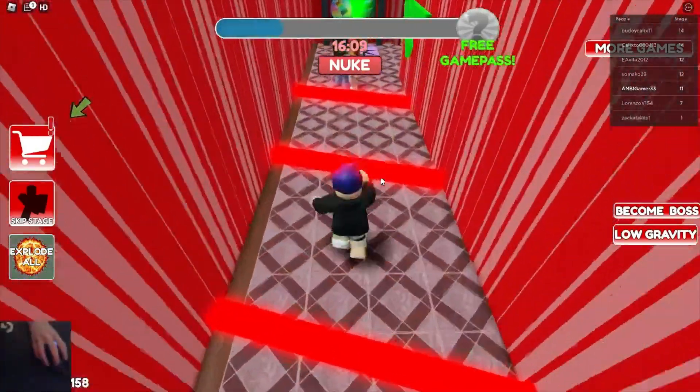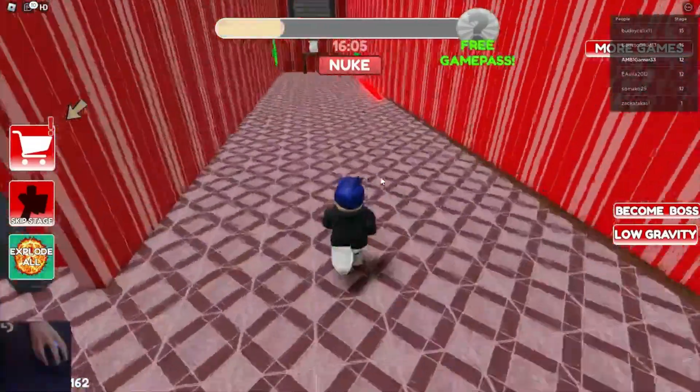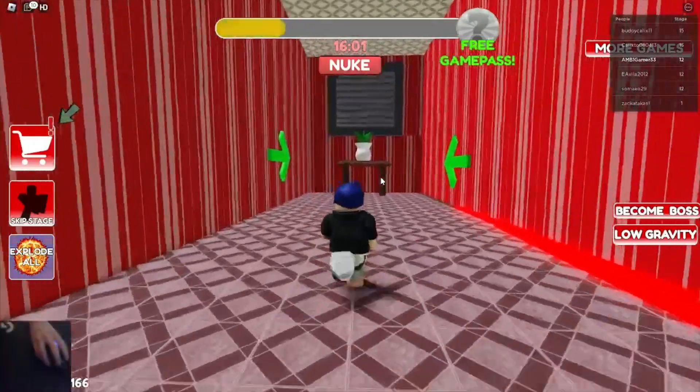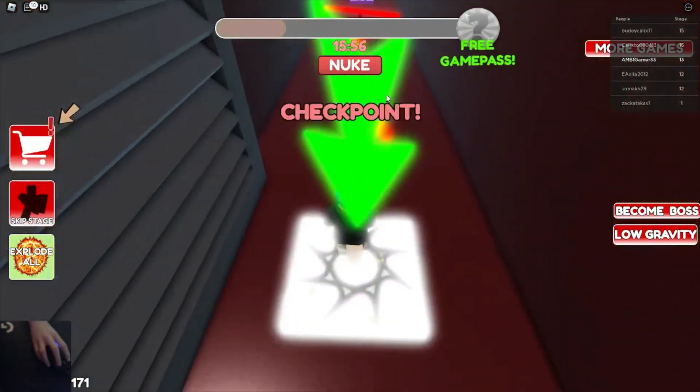Open the door. Lasers. Boss Crazy Evil — he's crazy man. Oh no, he's right there. Punch the back door. Alright. He's crazy man. And checkpoint.